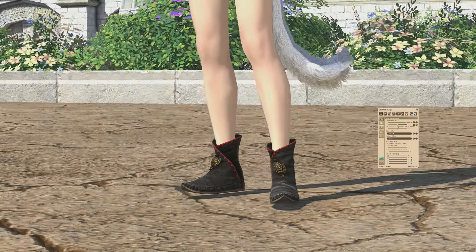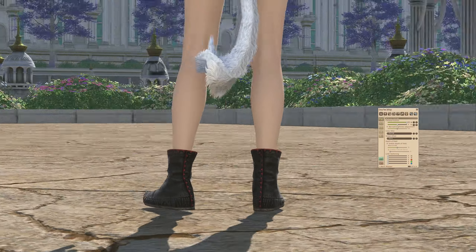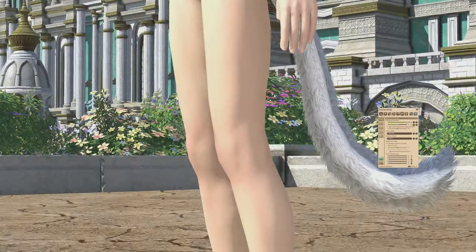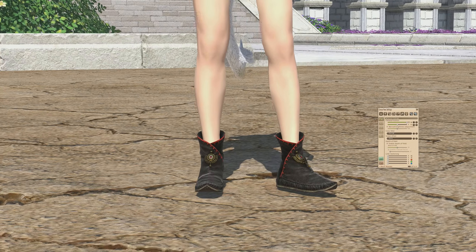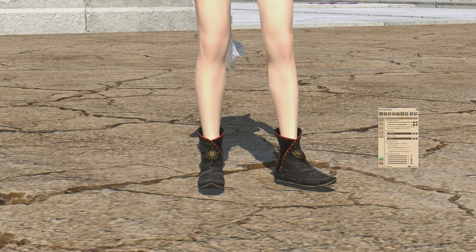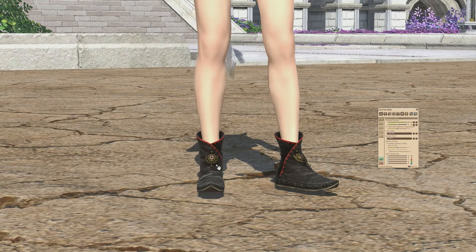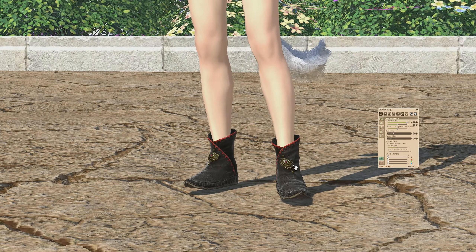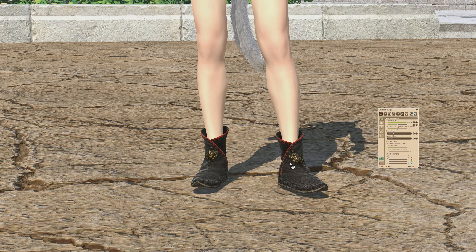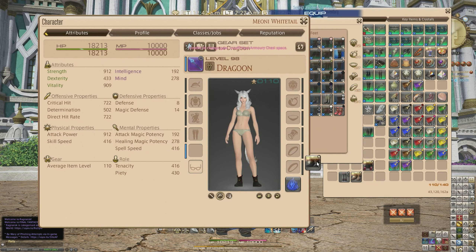The first boots are made of leather with soles and red stitching by default going the full length. One thing I noticed is the right foot looks like a proper 3D object, but the left side appears slightly skewed. I think it might be because of my character's stance, but they don't seem to be symmetrical, which immediately puts me off the boots personally.